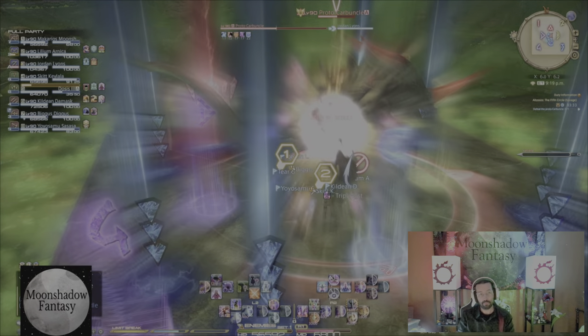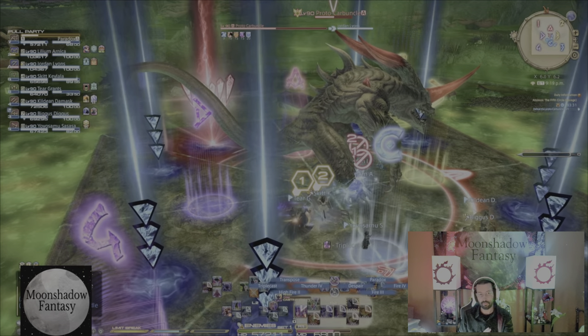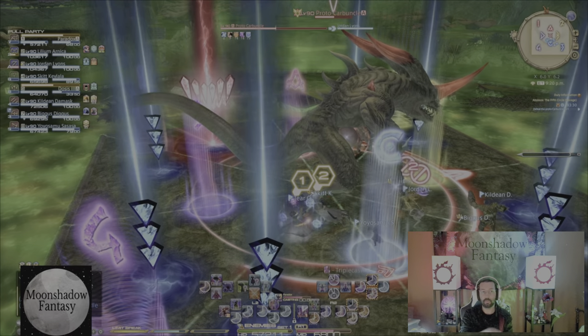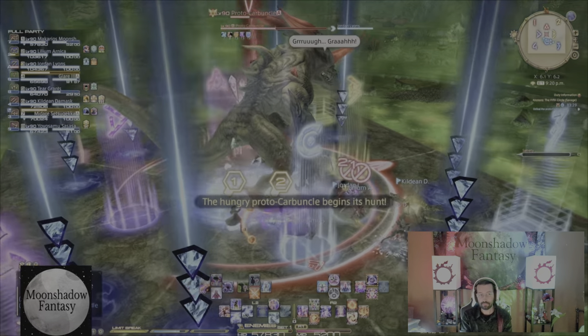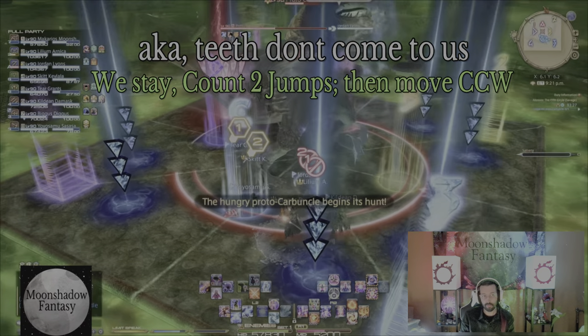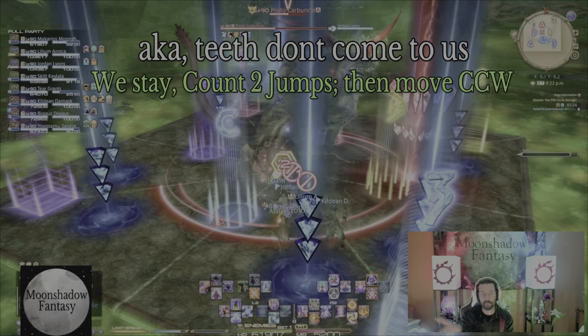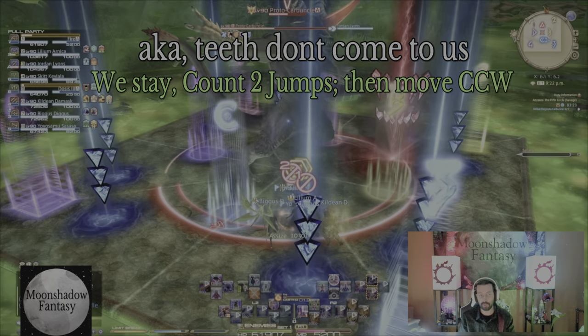For zigzag we'll see it again in slow-mo. We start across from where the teeth originally started. We're making a mental note of where our marker is — A, B, C, D. We're watching the first movement of the teeth; it went back to where it came. So we stay, knowing it's zigzag. We don't worry about where the teeth are going after that, because we don't need to.